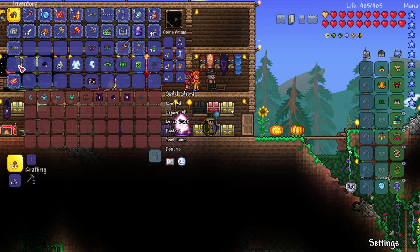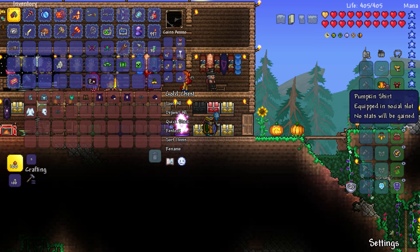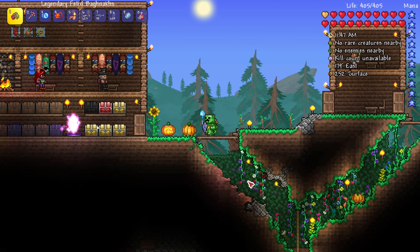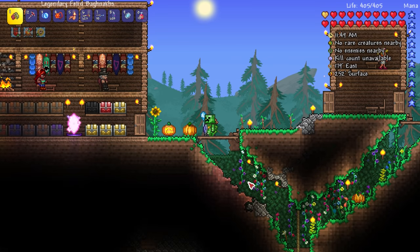Let's put our pumpkin stuff up, and let's put the creeper stuff on! Oh my god, I look like a creeper — I actually have like the four legs and stuff too! Oh, let's get rid of the wings.